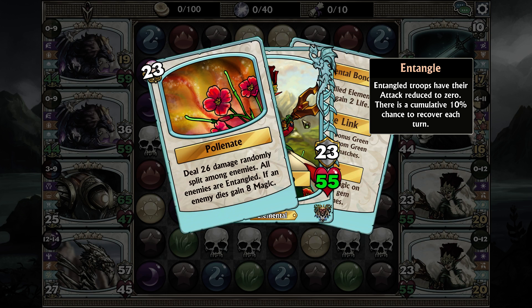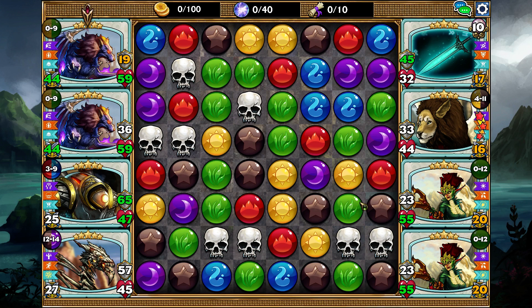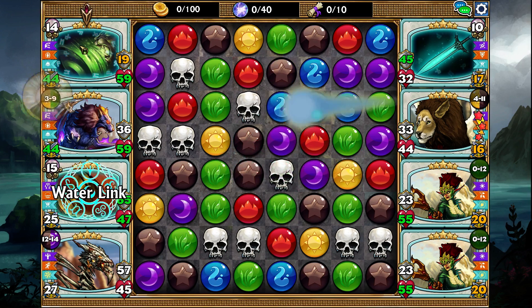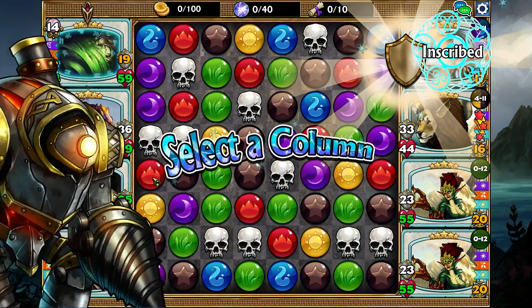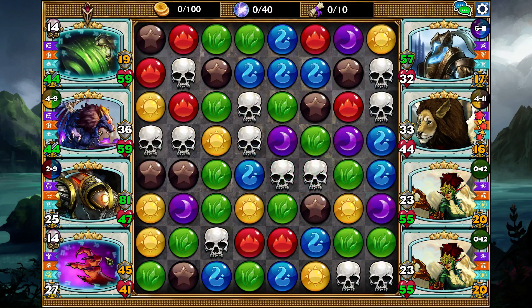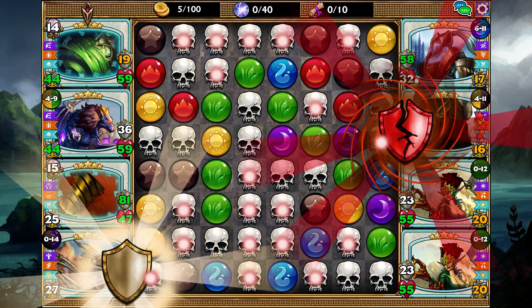If they had status effects like entangle — entangle is a very hard counter to skull spam — we have Impervious, which completely protects against any entangle. The only thing that could stop us is an attack reduction, which the enemy has none of. Another Mana Core cast — he'll drain us but we can do a Bone Dragon response. He did take all our Bone Dragon mana, which is unfortunate, but a nice surge will get it right back up and now we can start using the skull spam.